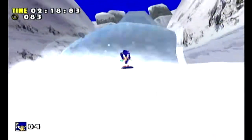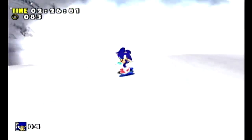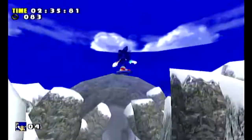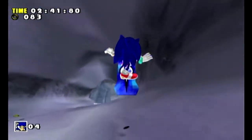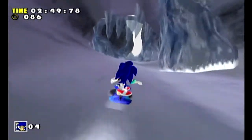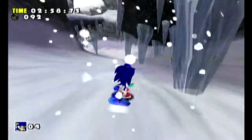Meet the one thing this stage is remembered for: the snowboarding. Yeah, this is pretty cool, and has been reused to oblivion and back in other Sonic games. Thankfully, it's not like Sonic Adventure 2 where you can just spin dash back into the truck and make it go back uphill. This one is pretty solid. The only thing interesting about this segment is that the avalanche can never hit you — in fact, it disappears once you go into this cave entirely. You are completely invulnerable during the snowboarding segment. Kind of weird.